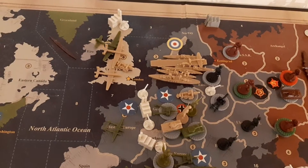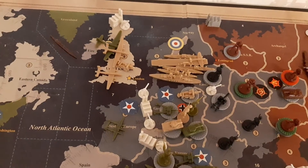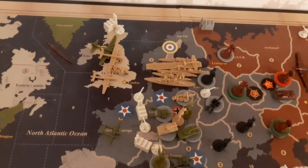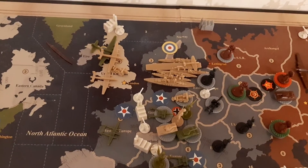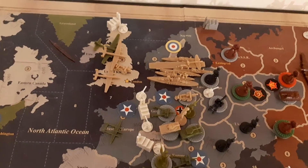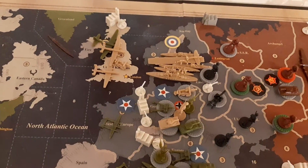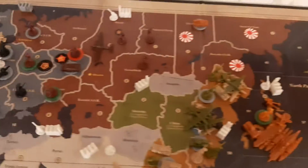I guess that could even be amended to only applying to the Atlantic Wall, but in this version of the optional rules I'm using, it applies to all grey territories. You could have called it fortresses or fortified lines or whatever. So I just applied that. I initially forgot about it, but I applied a few extra casualties to the attacking forces.